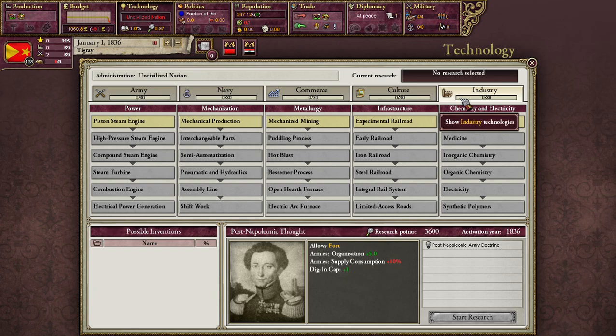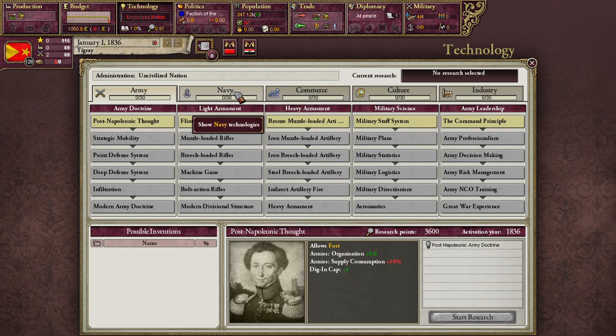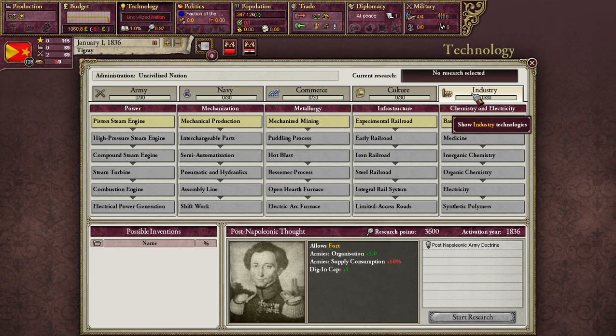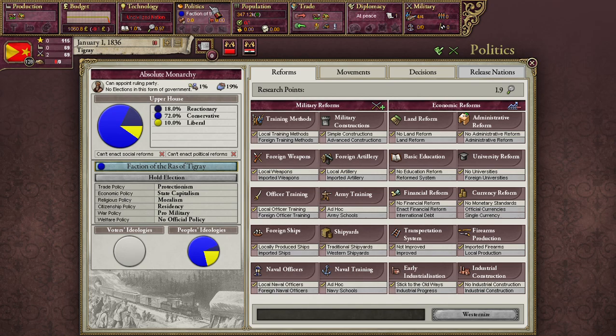Looking at technology: we won't be looking at this tab too much for the first few decades, because as an unindustrialized country we can't actually research anything. But it's less of a tech tree and more of a tech drop-down menu, which gives you a few more options than most games with a tech tree. Where our research points go instead is into our modernization reforms. The modernization reforms are basically like those old math problems where you had to make exact change — you're looking to see how to spend your research points most efficiently.